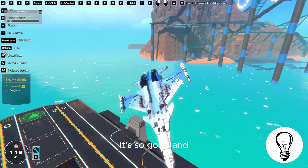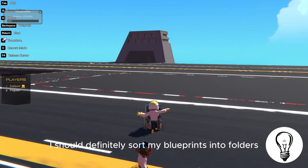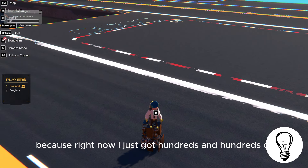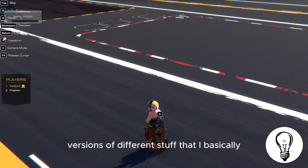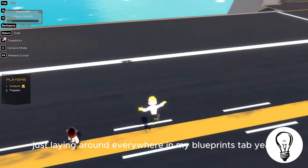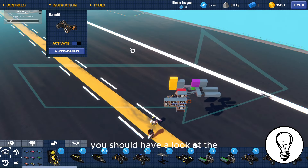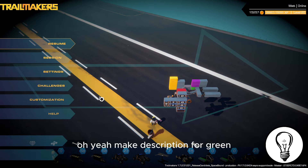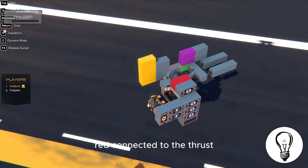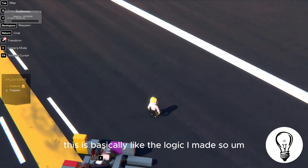I should definitely sort my blueprints into folders so it would be easy to find stuff, because right now I just have hundreds of versions of different things I basically don't need anymore just laying around in my blueprints tab. Oh, I found it! Green, purple, and yellow are connected to elevator and canards; red is connected to thrust. Don't forget about putting the right controls onto the thrusters.